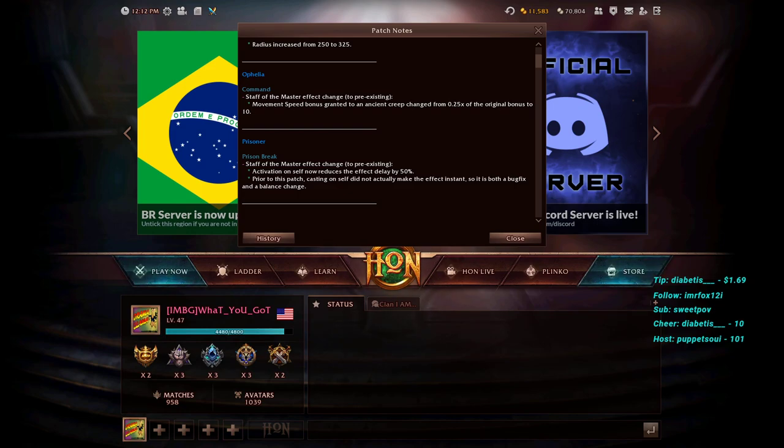Ophelia's Staff Command, her ability that takes over creeps, has a Staff of the Master effect change: the movement speed bonus granted to an ancient creep changes from 0.25 times the original bonus to 10. This lowers movement speed on the creeps. The biggest power of Ophelia's staff comes from getting high-HP ancient creeps that can push buildings faster — this change doesn't impact that too much.